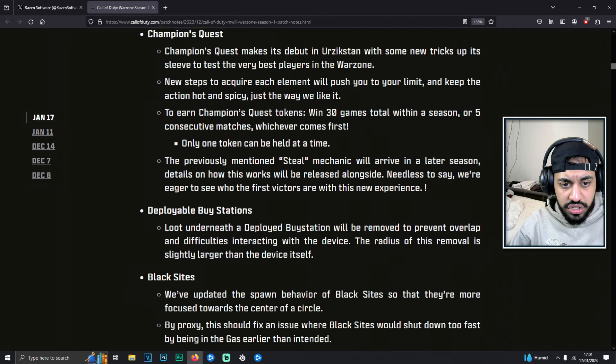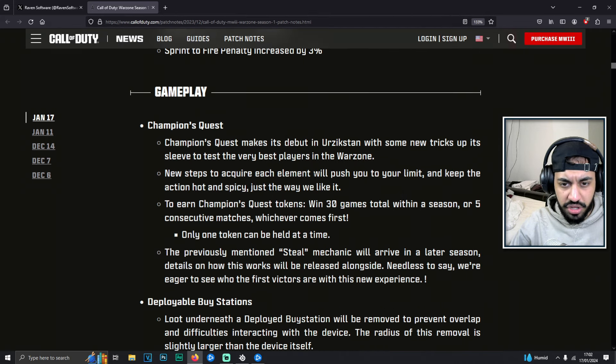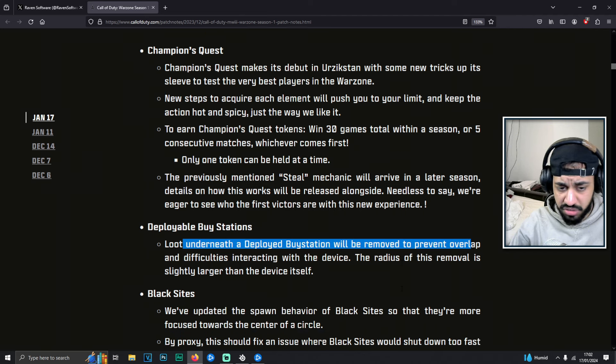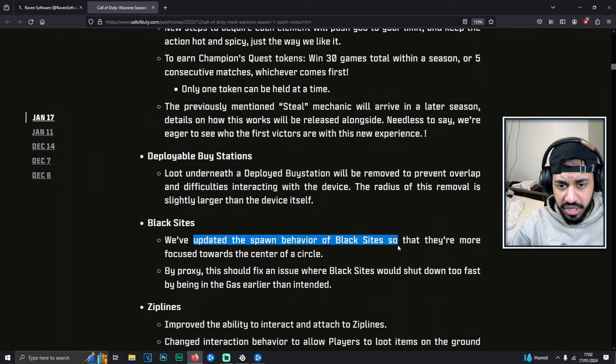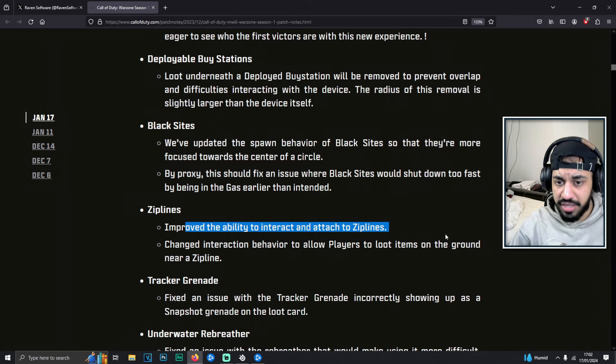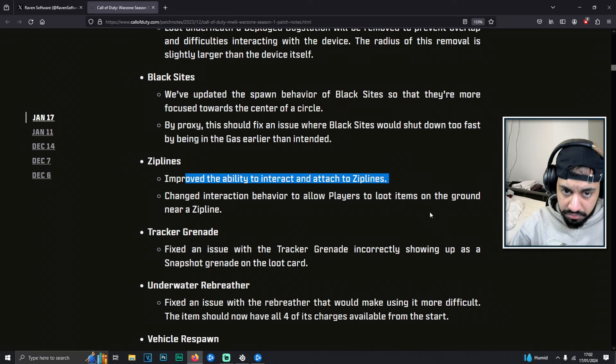For gameplay changes, we've got the Champion's Quest, which is a new mode being added in. Redeployable buy stations are changing — the redeploy buy station will be removed to prevent overlap and difficulties interacting with the device. Black sites now have updated spawn behavior, more focused towards the center of the circle. Ziplines have improved ability to interact, which is great because there have been many times trying to grab a zipline and it doesn't actually work.